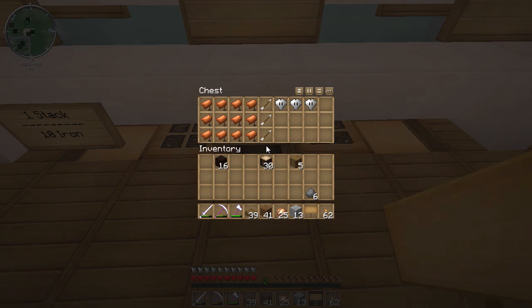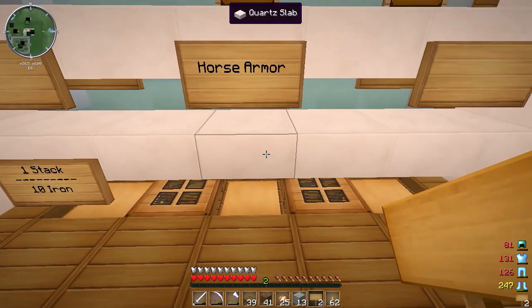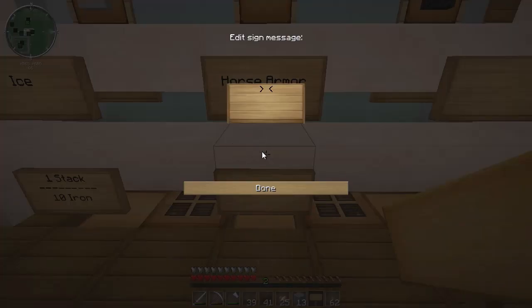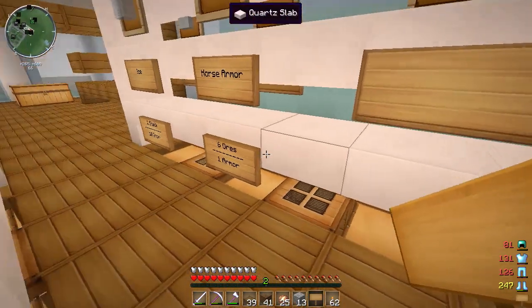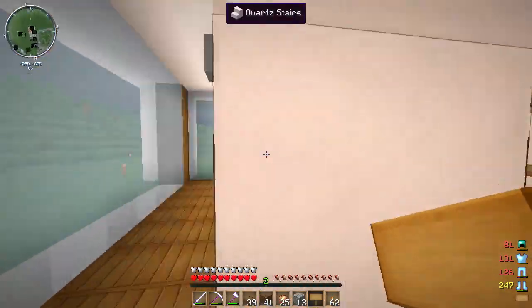Let's price horse armor. It all depends on what stock I have — at the moment I only have iron horse armor. I'm going to roughly price it as six ores for one armor piece. So if it's gold horse armor you give me six gold ore, if it's diamond armor you give me six diamonds, if it's iron armor you give me six iron. Six ores, one armor. I think that's fair pricing — I like that.